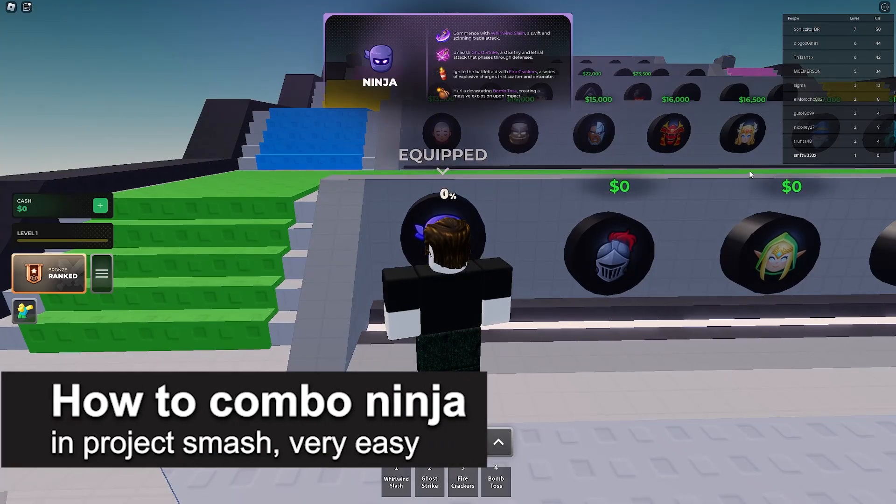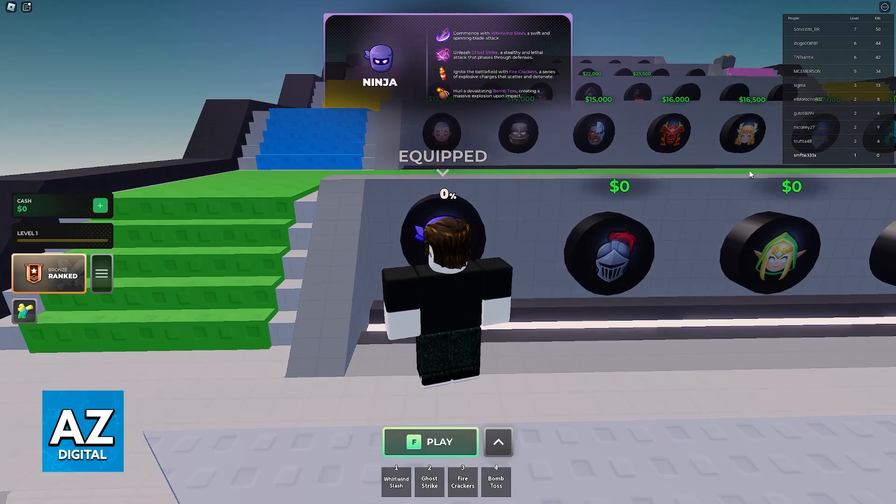In this video I'm gonna teach you how to combo Ninja in Project Smash. It's a very easy process, so make sure to follow along. Ninja is so accessible and usually a lot of people just default to it because it is the first class you are equipped with when you join the experience. There are a lot of combos that exist for Ninja, so in this video I'm gonna go over three combos you can use.